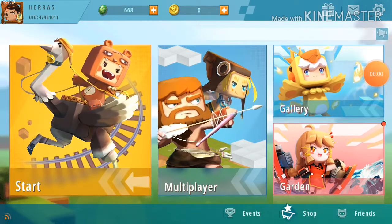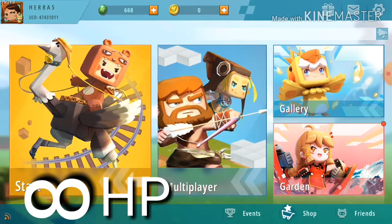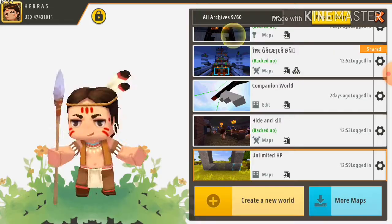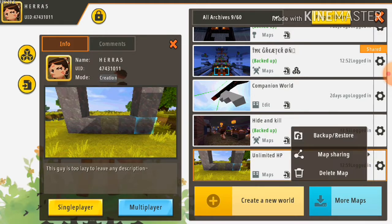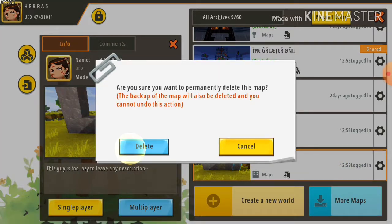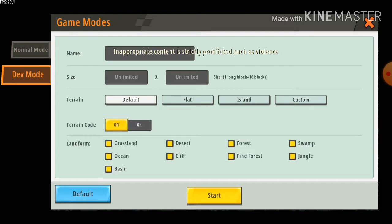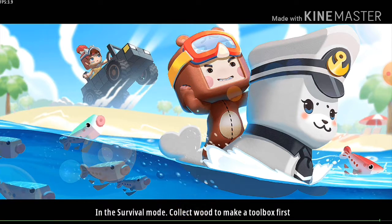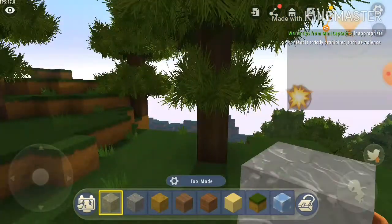Hey guys, today I'm going to try and get unlimited health in Mini World using triggers. This is something that quite a few of you know about, but I'm not sure if everyone knows. This map was used for a previous recording and it just didn't work, so let's just start over. Let's just spam a random name. So today I'm going to try and get unlimited health and I just spawned inside a forest.